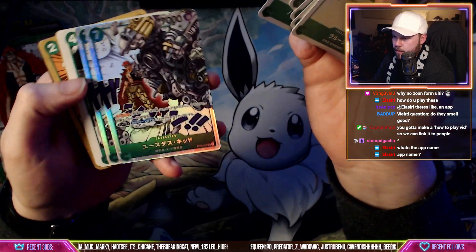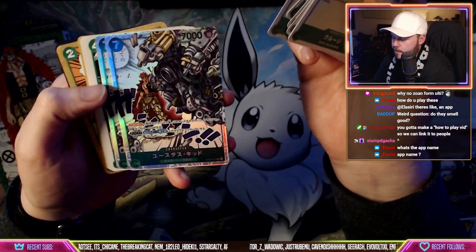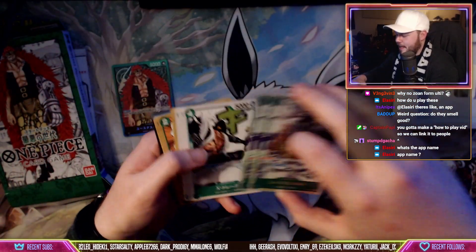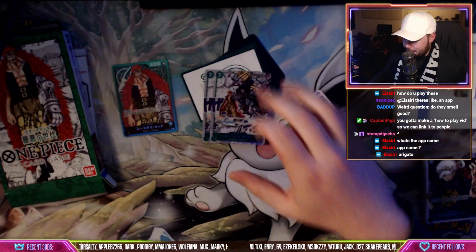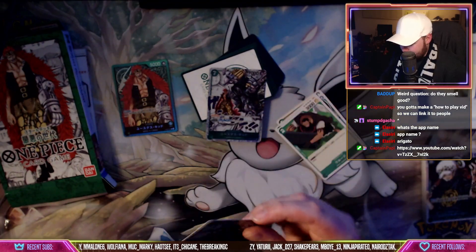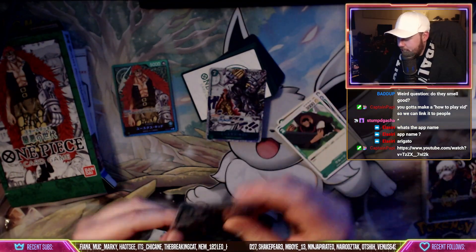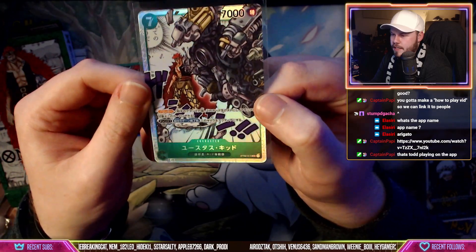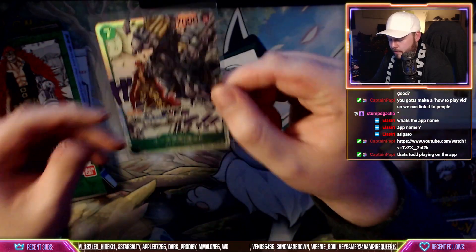Here's the Eustace Kid card from inside the deck — he's a blocker, 7K blocker. This guy is a problem, this man is a fiend. I'm not a big fan of this art though because he's so far away — not a big fan of that, but still pretty cool.